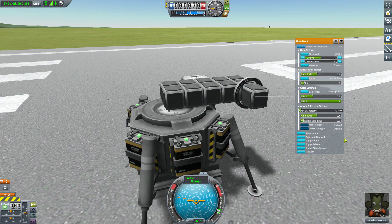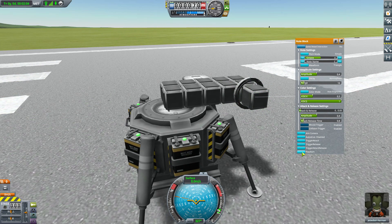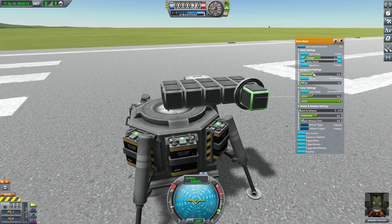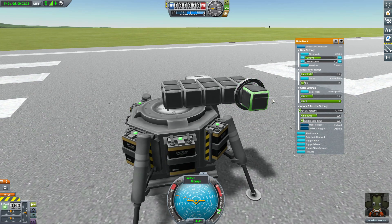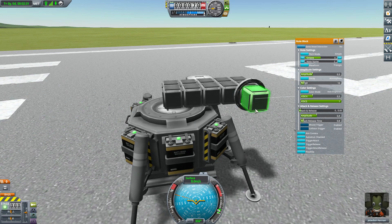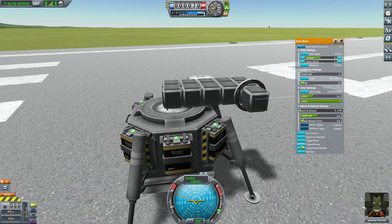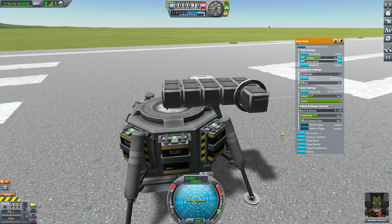Let's reset this one block to its default state. To activate the note block and get it to play you hit the 'Play/Start' button at the bottom, which turns on the light — the light only shows when a note is playing. Let's turn down the amplitude so we don't make anyone's ears bleed. To turn the note on either continuously or just when triggered, you use 'Trigger Attack' and 'Trigger Release.' Trigger Attack plays continuously, while Trigger Release plays the note then fades the amplitude off to nothing.